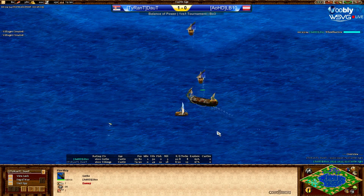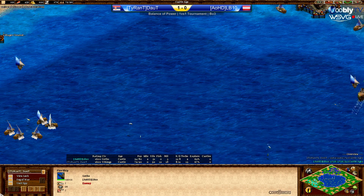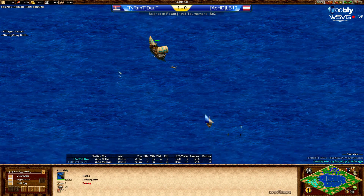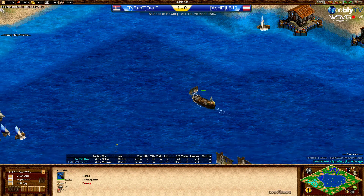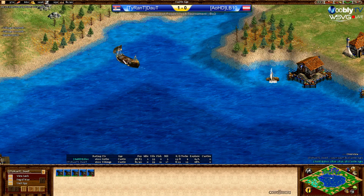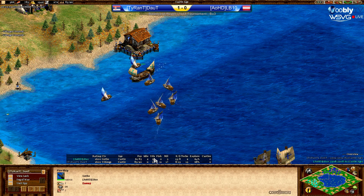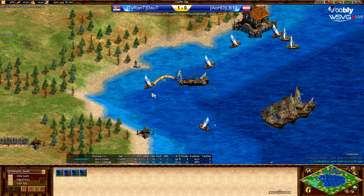LB10 is being sneaky here with another fire ship — he's maybe gonna be able to take down one, maybe a second, maybe a third, if Doubt doesn't come back with a few galleys. It looks like Doubt is sending some war galleys home. LB10 still trying to chase down this fishing boat. That's the second going down — a nice sneaky attack here. That's what LB needs to do: try to boom himself while doing these kinds of sneak attacks. Doubt has 64 villagers and 11 fishing ships, while LB10 has 58 villagers. So LB10 is ahead on villager count, but do bear in mind Doubt is on 11 fishing boats, which are more valuable for food gathering than any villager.